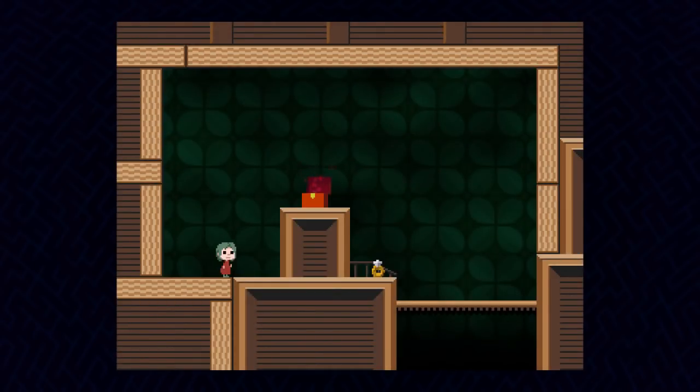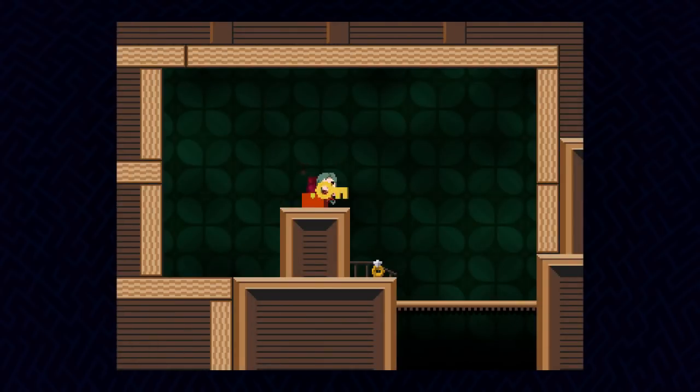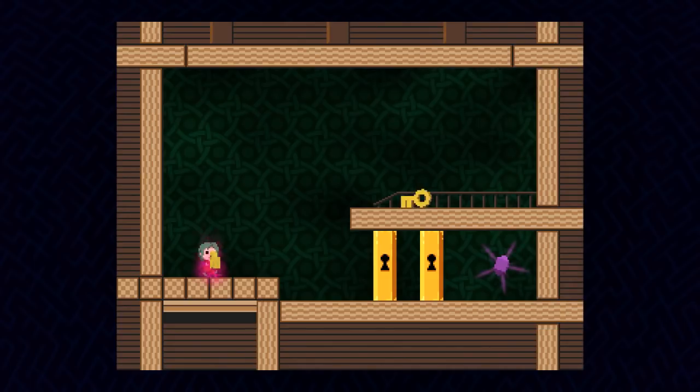Secure. Alright, we have a chest. Interesting — we are going to need two keys in here at the same time. So can I simply take this key back out, then hop back into here? Now the room reset, and we have the second key still in the room. That works pretty well.